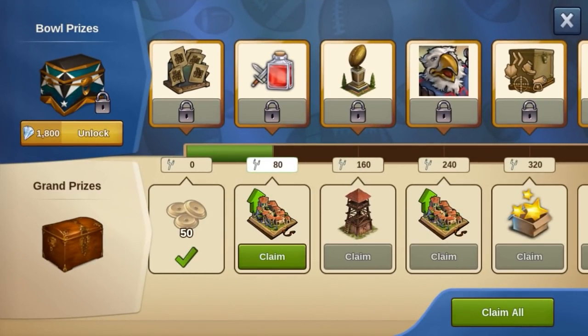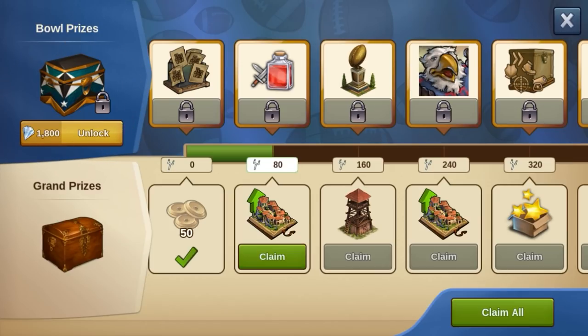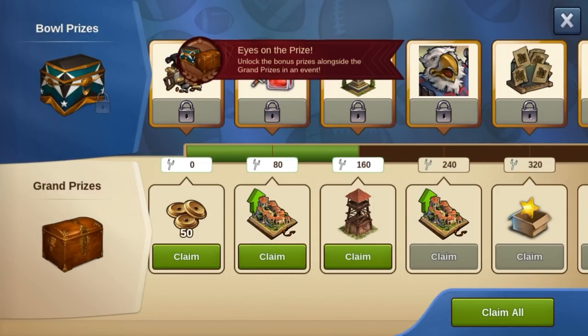In addition to each grand price, there's now also an extra bowl price. However, these must first be unlocked with a one-time investment of 1800 diamonds. It doesn't matter when you make this investment during the event — the prices can also be collected retroactively.